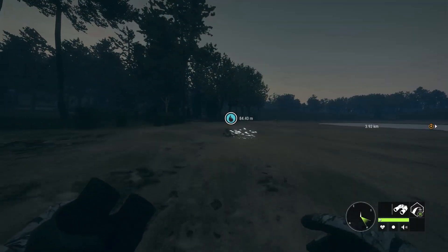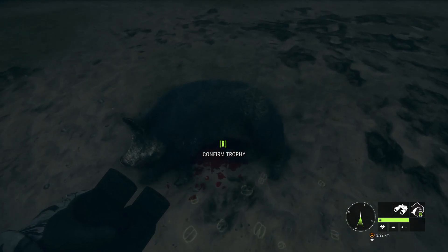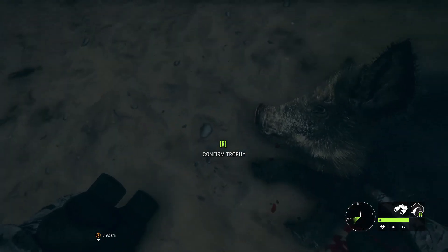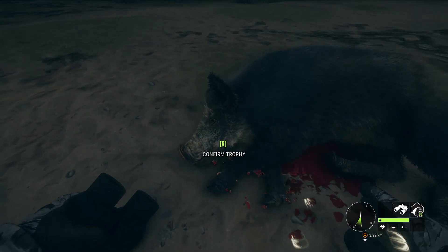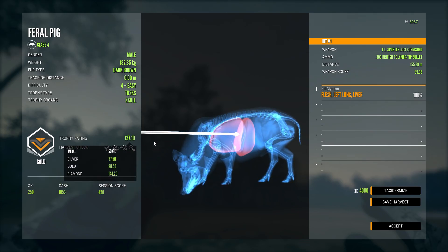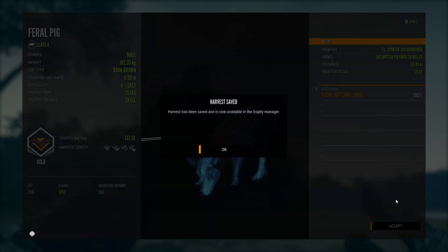And he is another dark brown. Looks pretty big. Tusk-wise, it's hard to say. Maybe like 135. I don't know if he's going to make diamond, to be honest. 137. He's a big one. That's a big gold. I'm actually going to - no, I'm not going to tax him. I'll save him though.